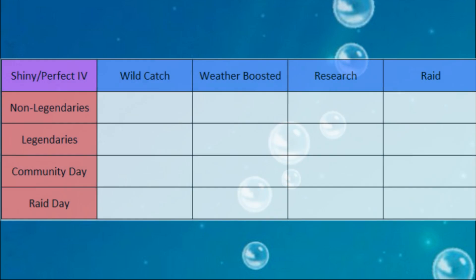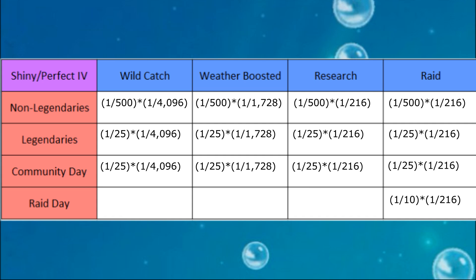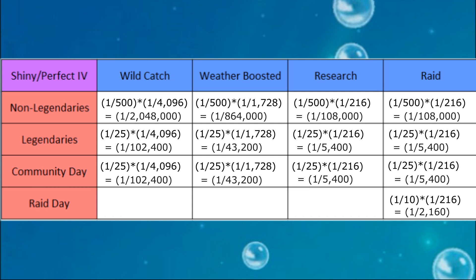From the shiny and perfect IV chart, you can see that Raid Day intersecting Raid — or catching from a Raid — gives you the best chance at getting a Shundo, with 1 over 10 times 1 over 216, giving you 1 over 2160.